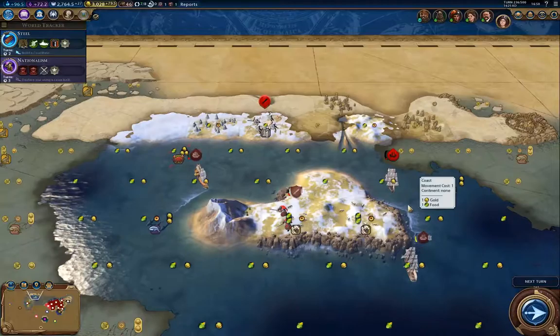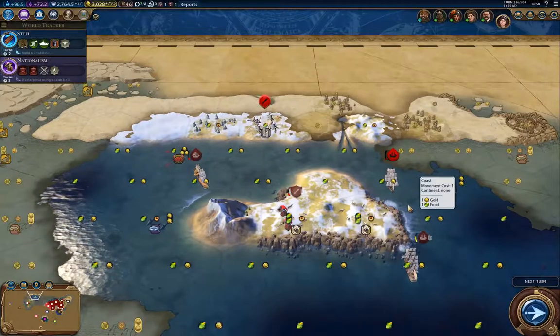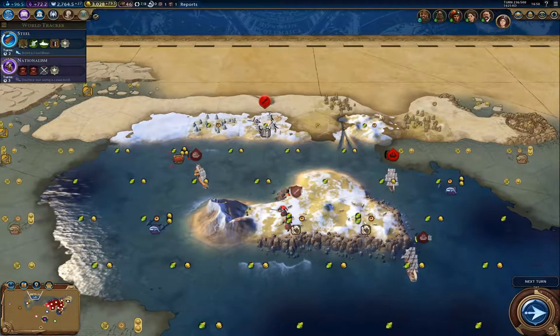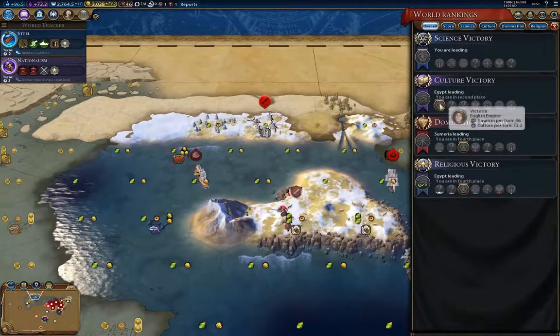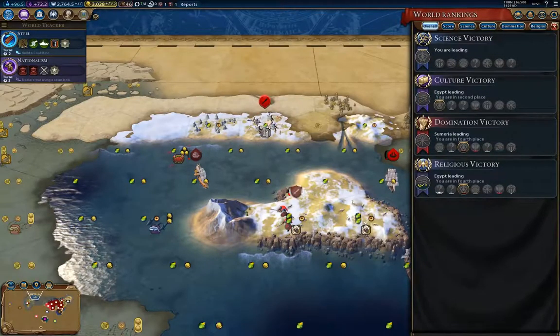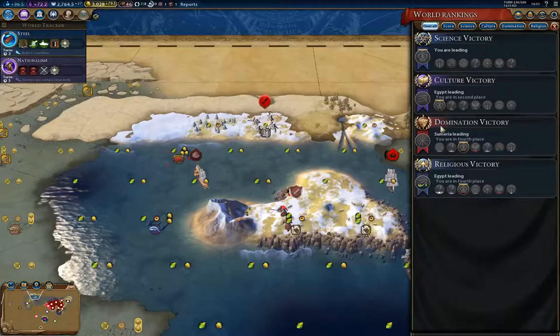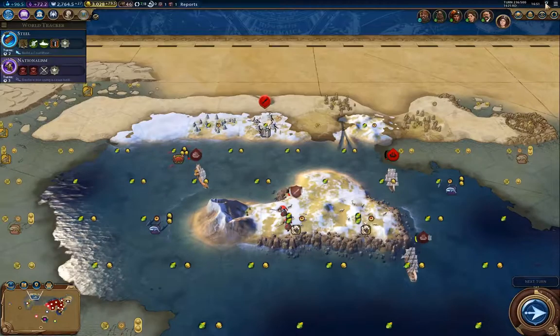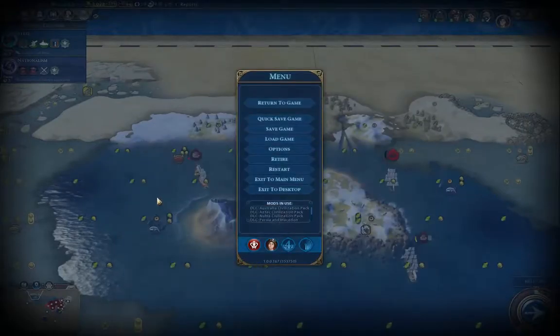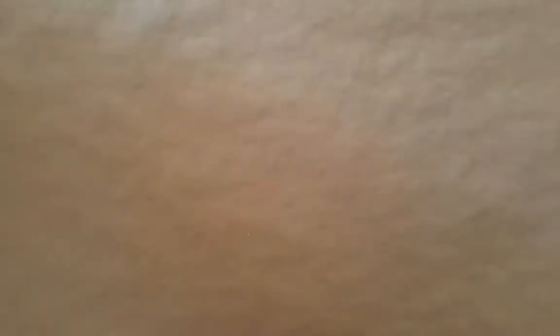Okay, I'm going to call it here at the end of turn 236 — so that's the end of part four. I'll be back at some point with part five. Just a quick overview: doing reasonably well in the victory conditions — you need to keep an eye on this stuff. That's all for this part, so I'm going to save my game. I guess I'll see you back for the next part. And if you've watched this far, thanks for watching.